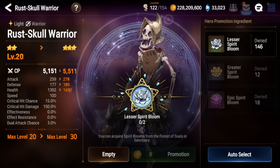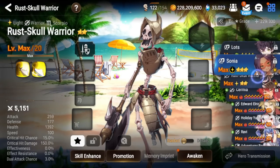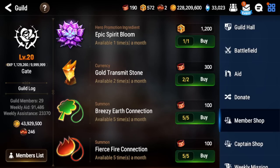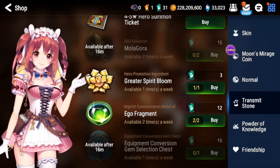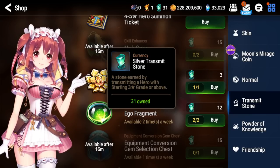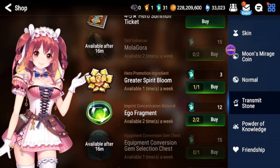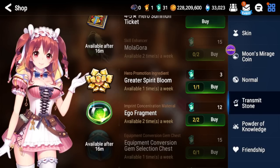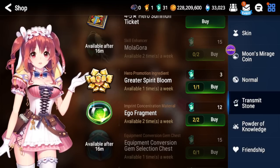Everywhere you used to get phantasma, you'll now get spirit blooms instead. For example, the guild shop used to sell a gig of phantasma every month, but now it's replaced with the purple epic spirit bloom, which is used to promote five-star units into six-star units. Likewise, in the transmit stone shop you can also buy greater spirit blooms for three silver transmit stones. This currency basically just replaced phantasma altogether.